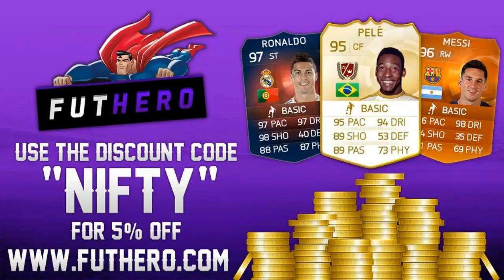If you're looking for some cheap, reliable ultimate team coins, then look no further than Foothero.com. They also now sell packs on their website for a super cheap price. To make them even cheaper, use the discount code NIFTY at checkout.